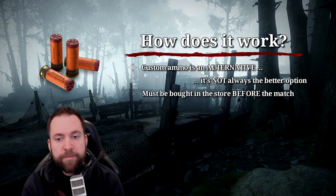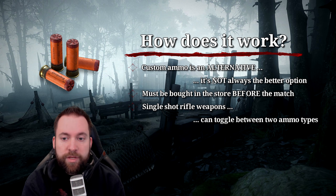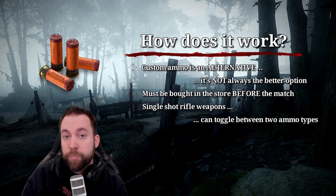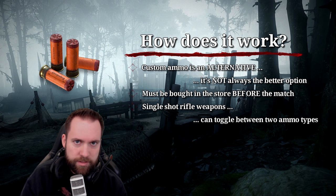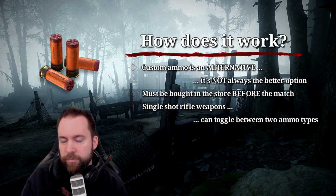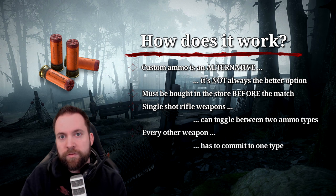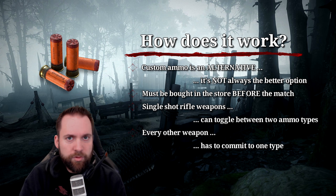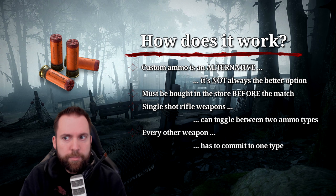You must buy the ammo before the match in the store. Single-shot rifle weapons — Sparks, Henry, Springfield — can toggle between two ammo types, so you can take two special ammo types or one special and one normal. The Sparks, for example, can run incendiary and poison rounds, or normal and incendiary. Every other weapon type has to commit to one type — the moment you load a Winfield with high velocity, you no longer have normal rounds.